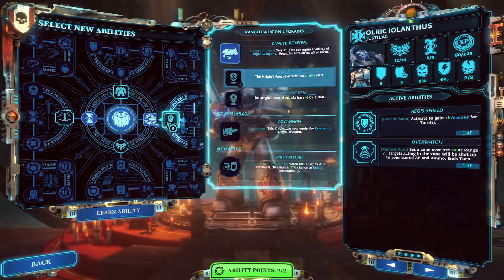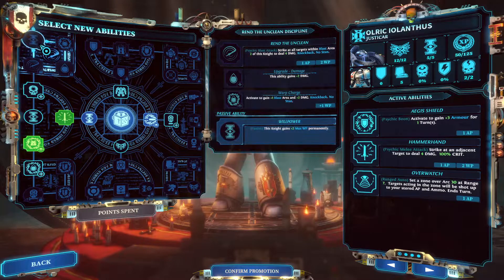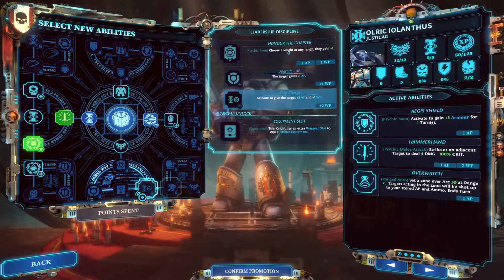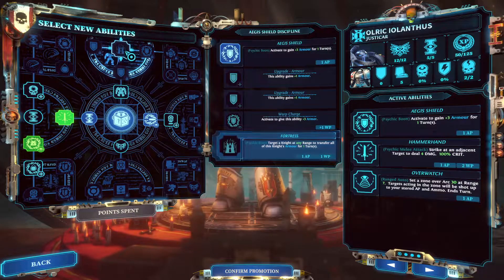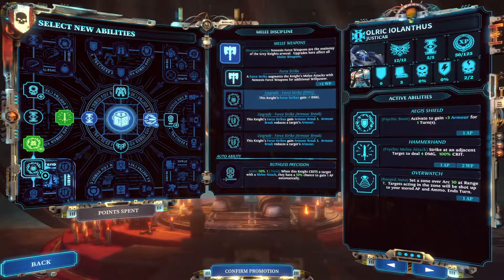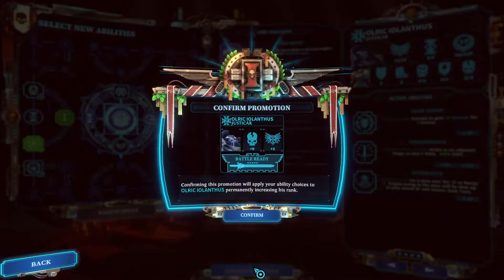We actually have abilities. We are going to get Hammerhand and then build towards melee discipline, which is nice. We'll probably fill out this tree to get Ruthless Precision — melee attacks have 50% crits, and when this tank crits a target with a melee attack, there's a 50% chance to gain 1 AP automatically. We might also think about getting additional armor or an extra slot, but we're going to prioritize this tree. Hammerhand is critical to farming seeds — we'll see how that works later. Let's confirm this promotion.